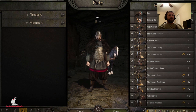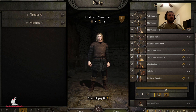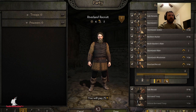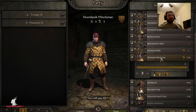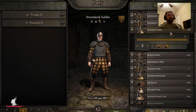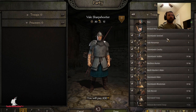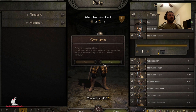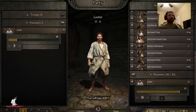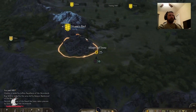Did my Richard guy die? No, he didn't die. This borrowed troop is going to level up. I need archers so I'm going to upgrade two guys to archers. The Riverlands should have some good archers. I'm going to upgrade a Stormland Rider to Stormland Cavalry and a Stormland Soldier too. I think I'm going to dump my prisoners — I've got 19. Here's Storm's End over here. I'm going to dump my prisoners and unless there's something cool going on here, I think I'm going to end this video.